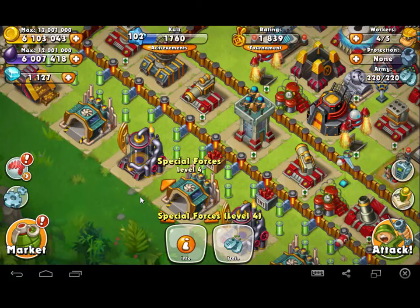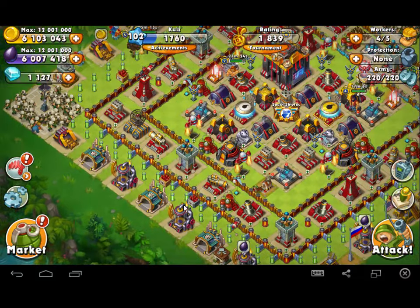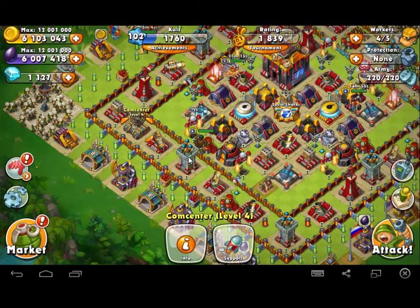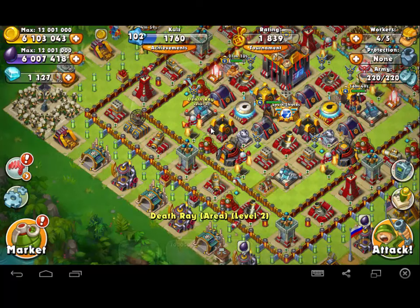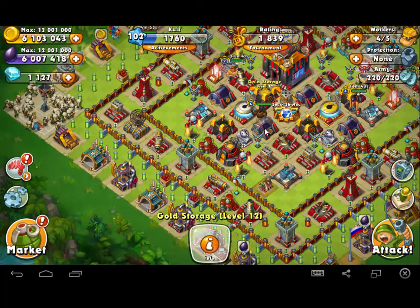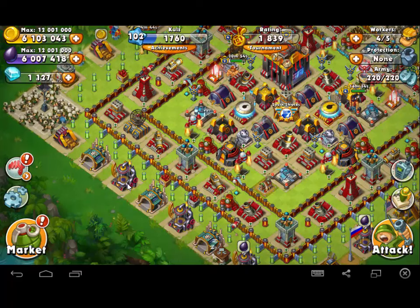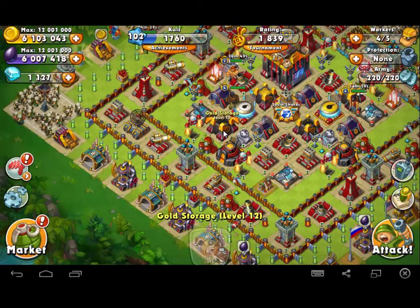So with proximity-based aggro, you can defend against these kinds of units by putting your non-essential structures out on the exterior, because I really don't care about anything that gets destroyed on this exterior line of defense. I really don't even care if anything gets destroyed on this interior line of defense because they're all protection-based structures. I start to care a little bit if my bunkers are going down, if my death rays are taking damage, because now they're starting to get to what really matters — my oil and gold storage facilities.